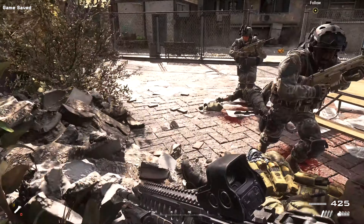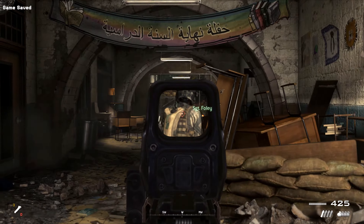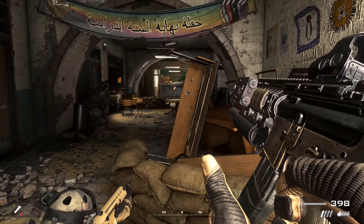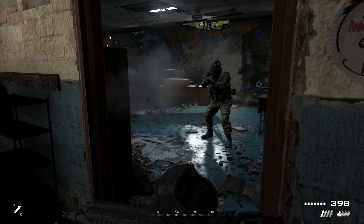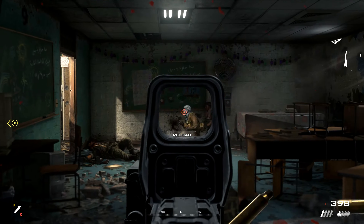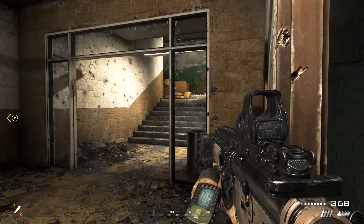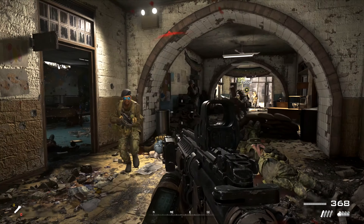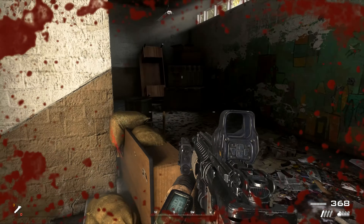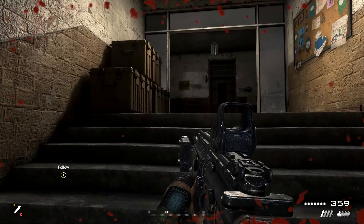We're on the left! Copy! Second floor! We're on the left! No! You're on the right! No! Hunter 2-3, Hunter 2-1 — we're in the blue! Heavy resistance! Copy that, 2-1! We need to take the heat off Hunter 2-3.